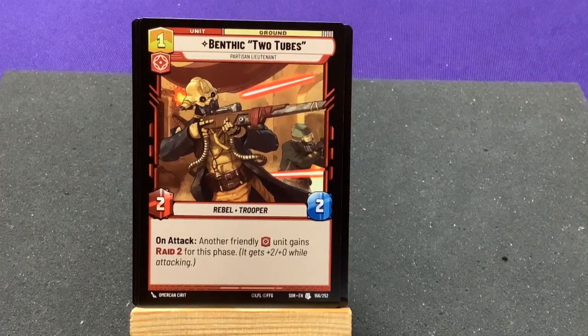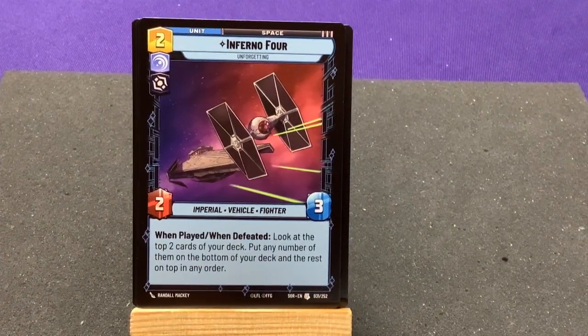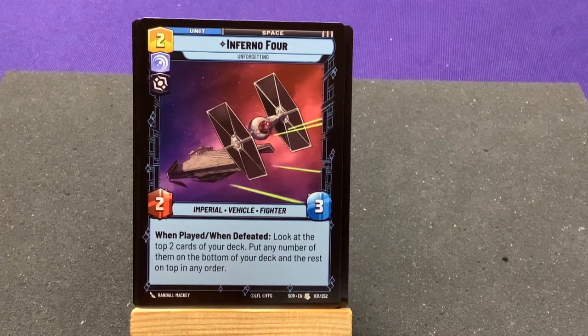Benthic Two-Tubes, Partisan Lieutenant — on raid attack, another friendly red unit gains Raid 2. Inferno Four — when played and when defeated, look at the top 2 cards of your deck; put any number of them on the bottom and the rest on top in any order. Cool, that's pretty unique.